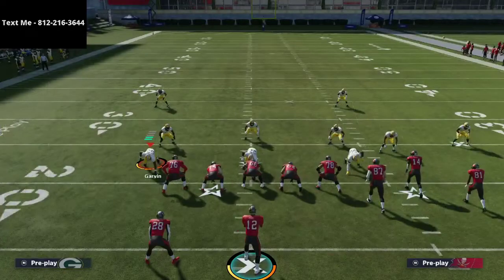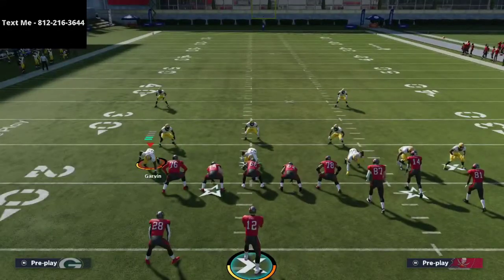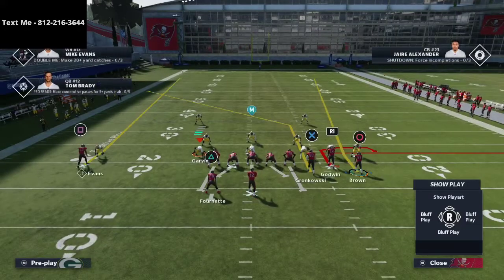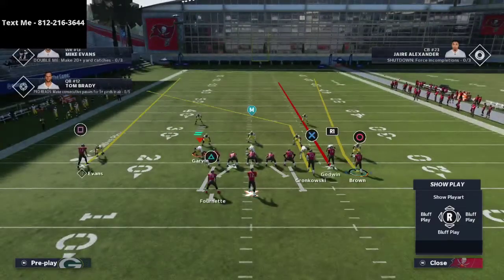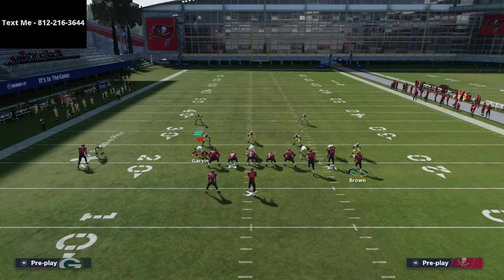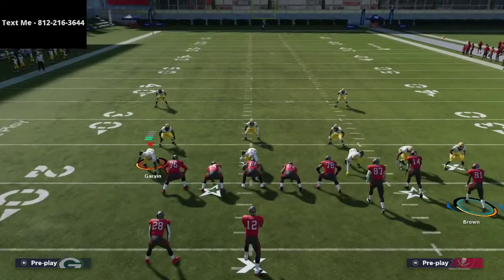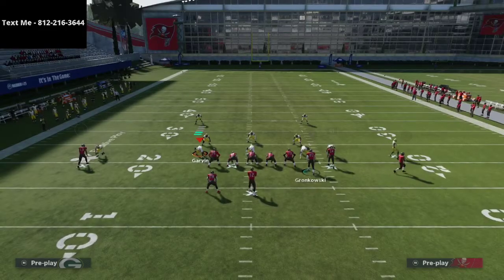The play we're going over today is the clear out SE out play. Basically what people like to do is shade coverage underneath, and all you're going to do is smart route your tight end, streak Chris Godwin, and with the running back put him on a Texas pattern. Then motion Antonio Brown to the right and snap him at the numbers, right around the 20 yard line.